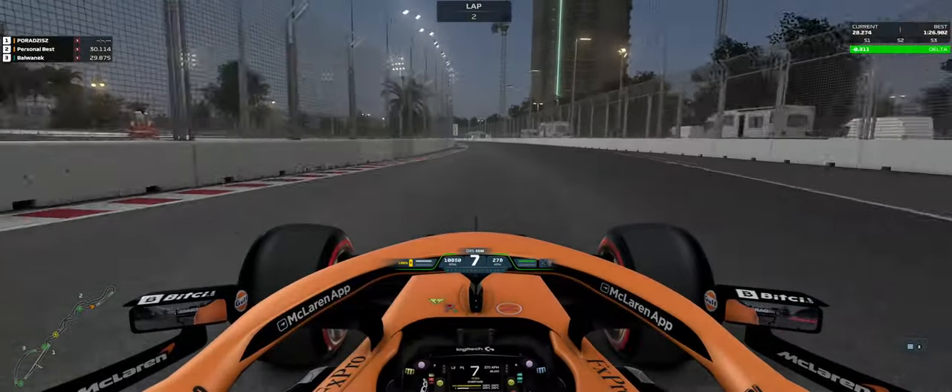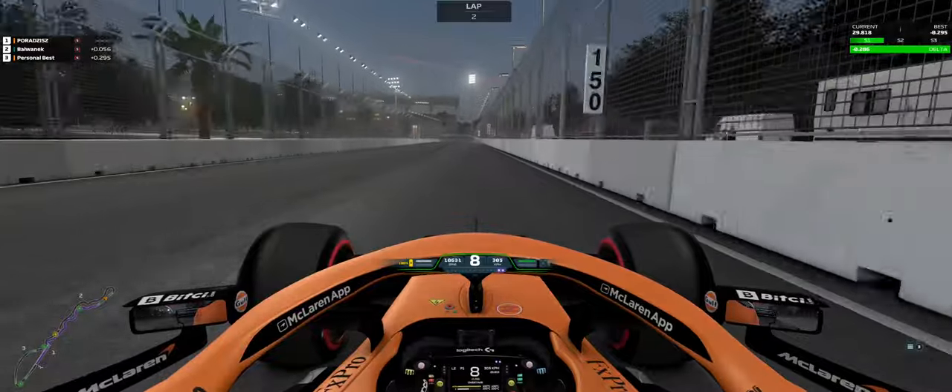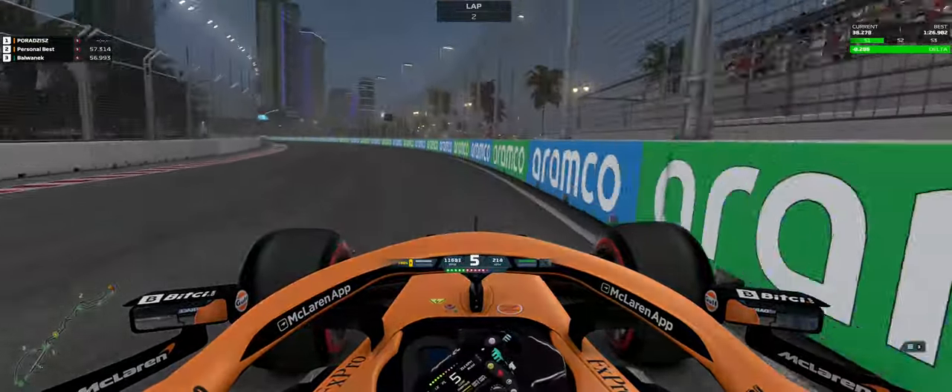We've just flown through the first sector — don't worry, I will analyze the lap closer in a bit — but as you can see, lots of quick high-speed corners and it's basically all about keeping the momentum nice as we now head through this long left-hander.